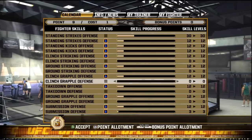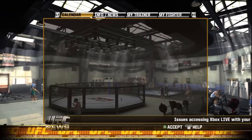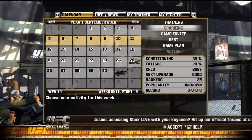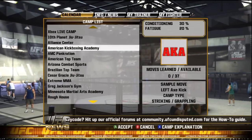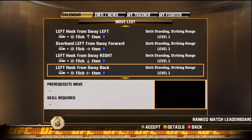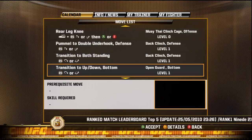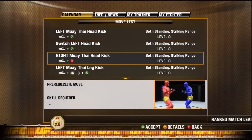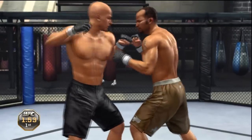Do whatever you feel fits your gameplay best. If you're a ground and pounder, do ground striking offense up to 30. You're going to rinse and repeat this method — keep sparring and saving your points until you have enough to move a single skill up to 30. You can do a couple camps in between to learn just a couple moves that'll help you defeat fighters easier, like a high right head kick or a belly-to-belly suplex from double underhooks to get the fighter to the ground. I wouldn't recommend doing more than one or two moves.